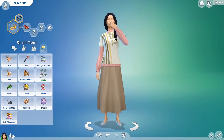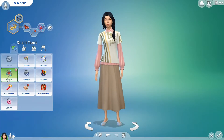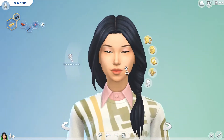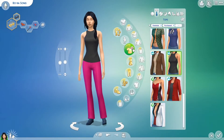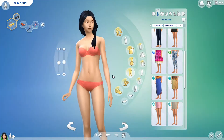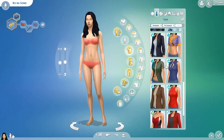Next I picked her traits. She's a public enemy aspiration, and her traits are lazy, evil — I went with mean at first but switched to evil — and genius. I was hesitant on lazy; someone recommended 'hates children' while I was making her and I thought that was a good idea, but they pointed out it would just make her uncomfortable around children. So we went back to lazy.